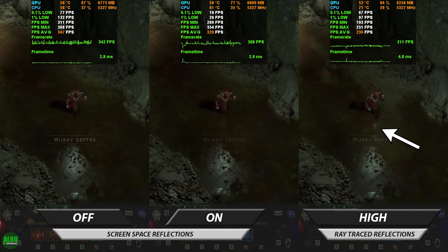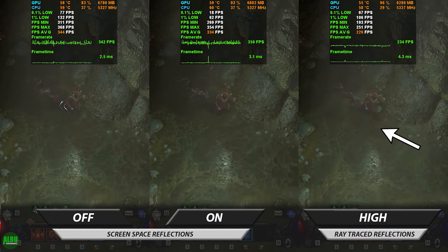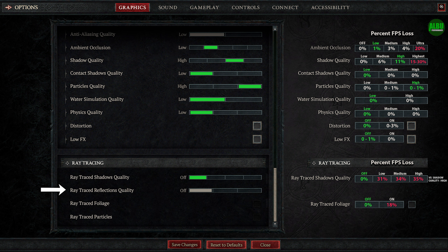During normal gameplay, even on this reflective body of water, it becomes pretty apparent ray traced reflections really doesn't live up to any hype. It's even worse when you consider the drop in frames is always there regardless of whether there are any reflections on screen, making it easy to recommend setting this one to off.